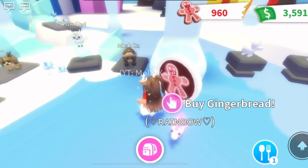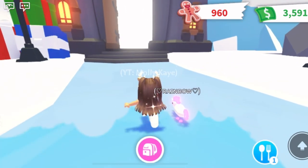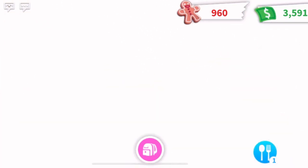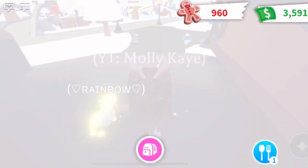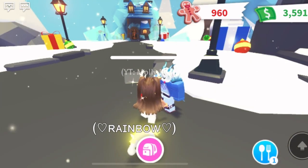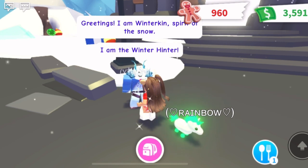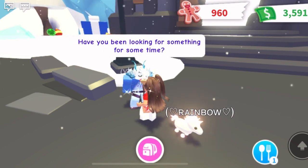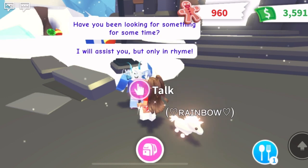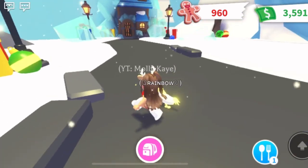Before we buy anything, let's go check out that other building and see where the Frost Fury is, like it showed in the video. We can talk to this guy — there are minigames, remember? He says: 'Greetings, I am Winterkin, Spirit of the Snow. I am the Winter Hinter. Have you been looking for something for some time? I will assist you, but only in rhyme.' That's different.